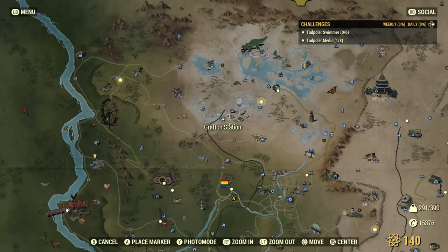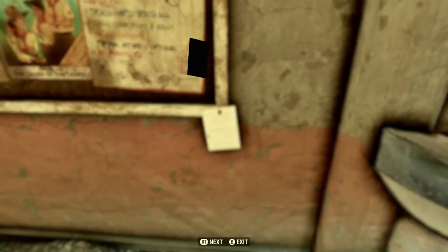In this video I will show you guys how to get the picnic blanket. First off you go to Grafton station and find the party poster note. Read it and it will show you where to go next.